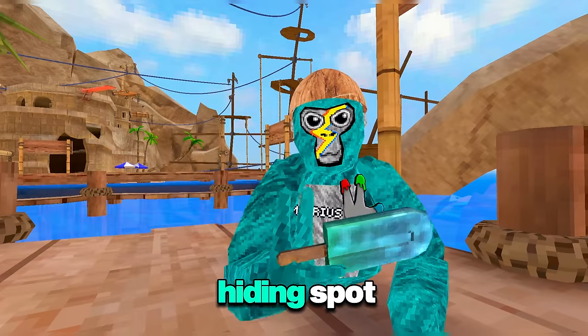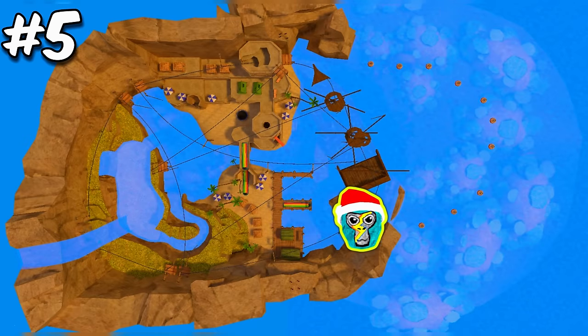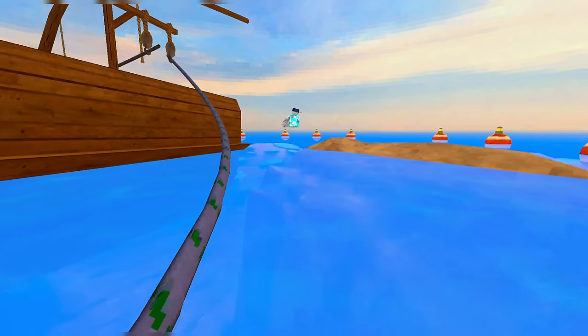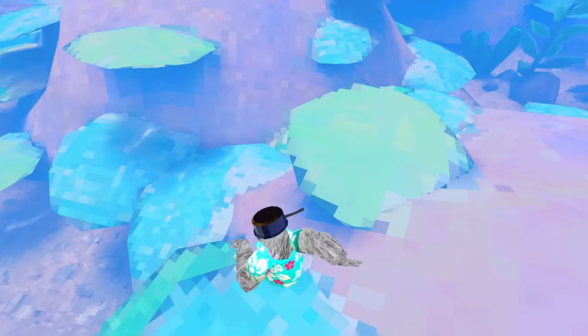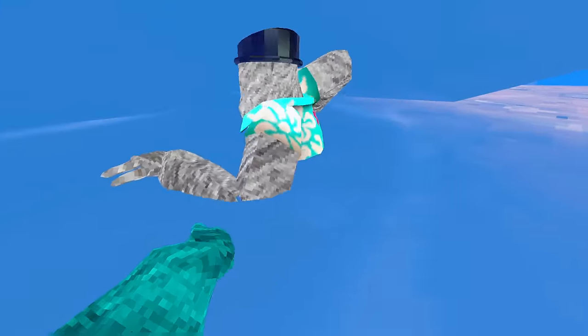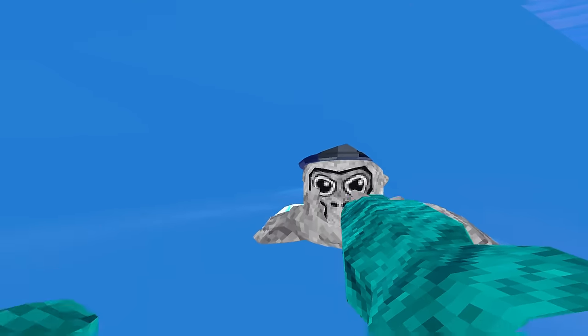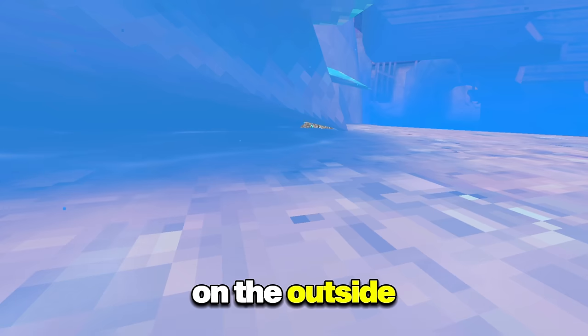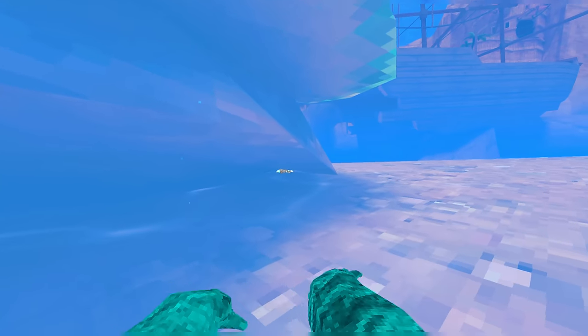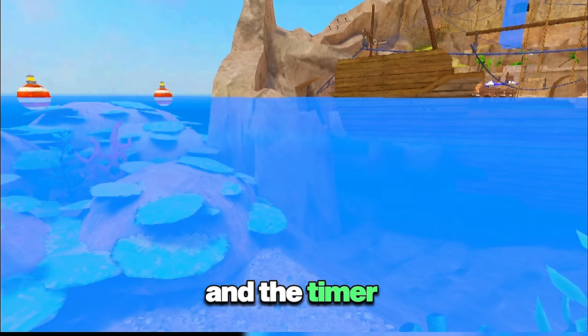It's a pretty secretive hiding spot not many people know about. You go into the ocean over here and right underneath this area there's a little secretive spot. You can actually crawl under here. On the outside you can barely see it — a lot of players probably won't even be in the water in the first place, and even if they glance, they won't see you, especially if your color code is blue with no cosmetics. Timer starts now.